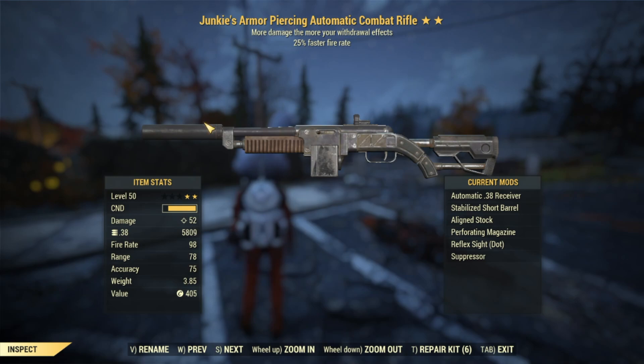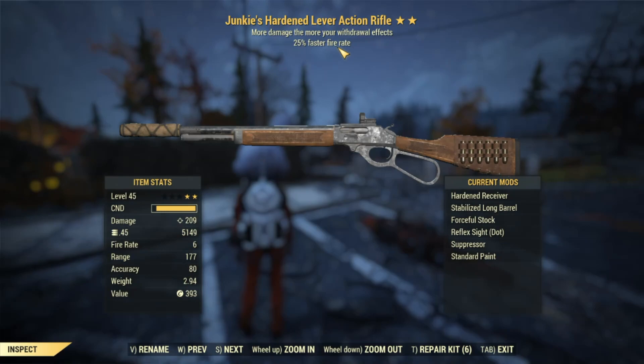In this video you're going to see five weapons being used. We have the armor-piercing automatic combat rifle — we're going to be using the automatic variant and the non-automatic version. Both will have the .38 receivers instead of the .45s and will both use the suppressor. We also have a lever action with 25% faster fire rate. Remember, all these weapons are junkies builds, so they give you more damage the more your withdrawal effect.